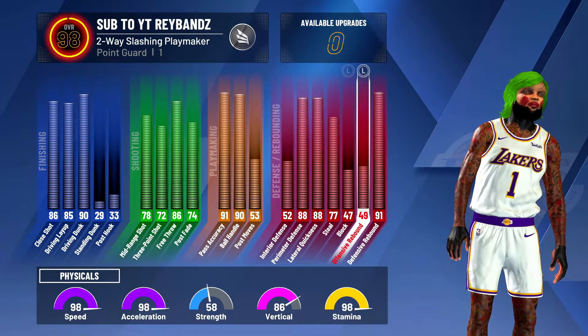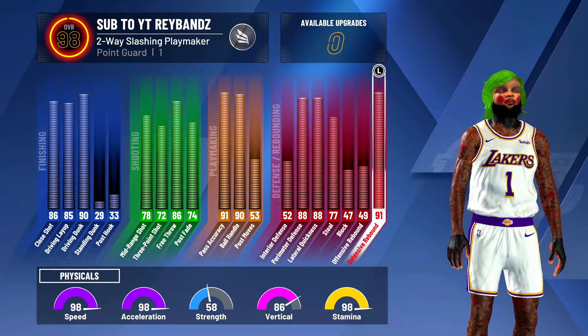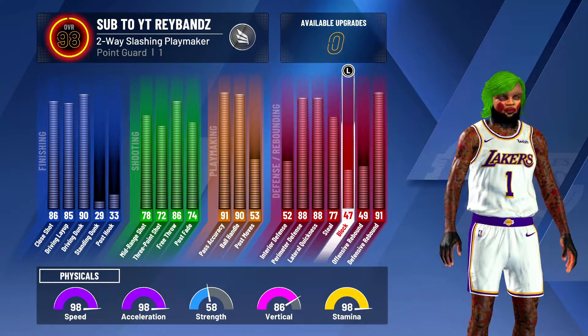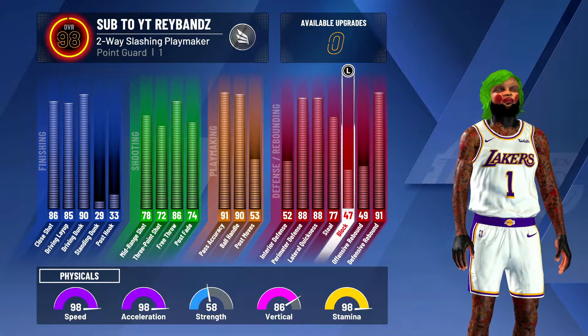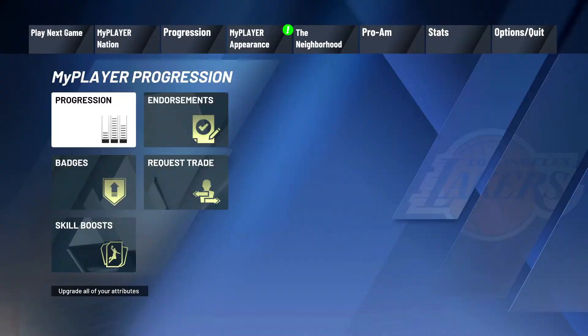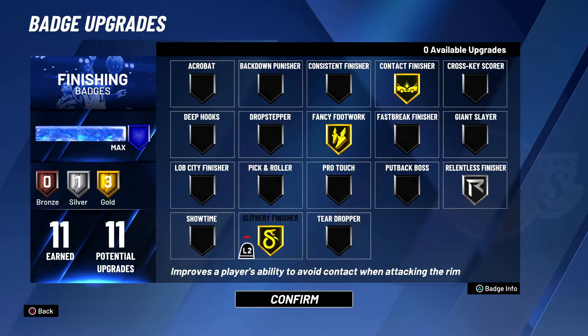Look at these stats — it's pretty good. I horse on centers and I don't even have hustle rebounder on. I got 98 acceleration, 86 vert, 98 stamina, 98 speed, 90 ball handling. It's perfect.